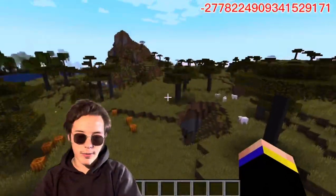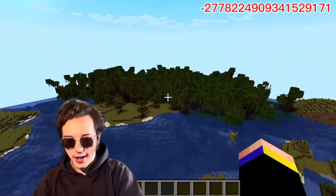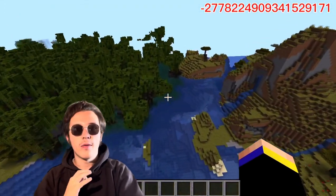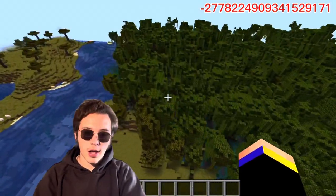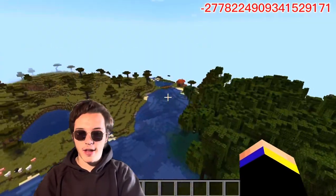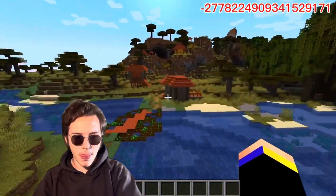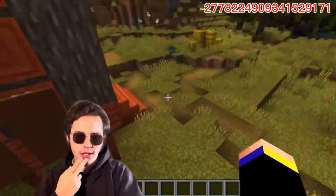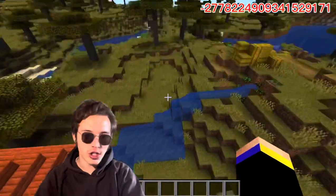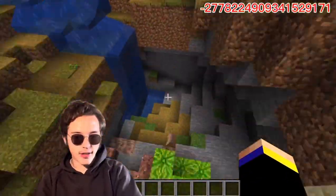Now we are at the second village, and this one is very special because you can get the 'forgotten village' achievement, which is nice. You go on the left side and there you have a village between a savanna biome and a jungle, which is nuts.